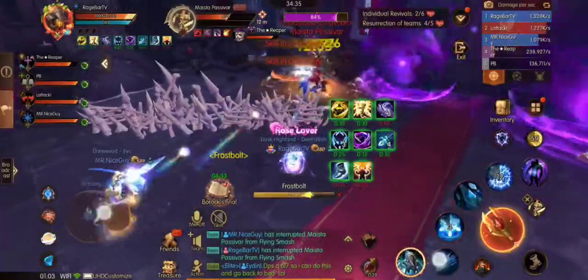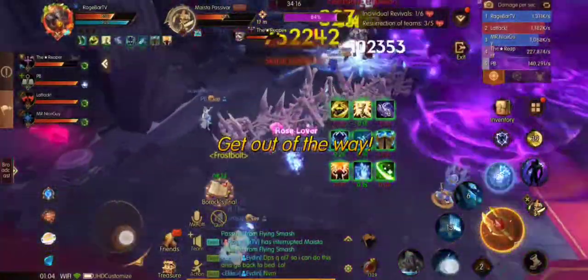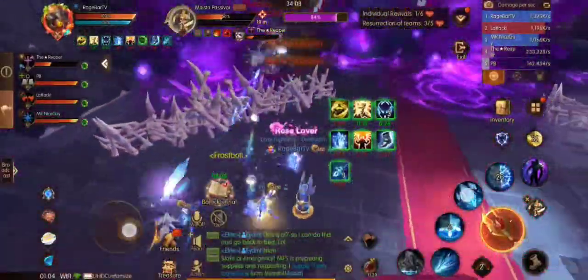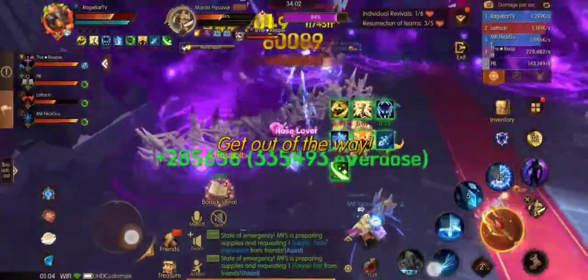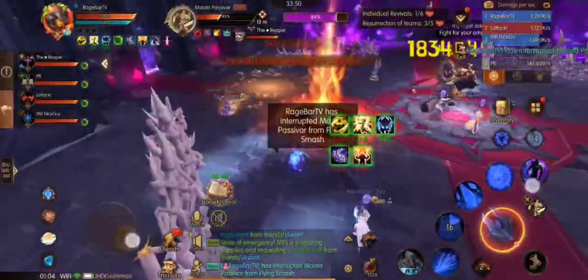There is also a torture mechanic — ensure that the healer is ready for this. The boss will jump to a random raid member and stun them. This is why you need to make sure you are not stacked up, as he will stun anyone he lands on top of. If all your DPS is stacked, you won't be able to interrupt the mechanic and you may wipe.